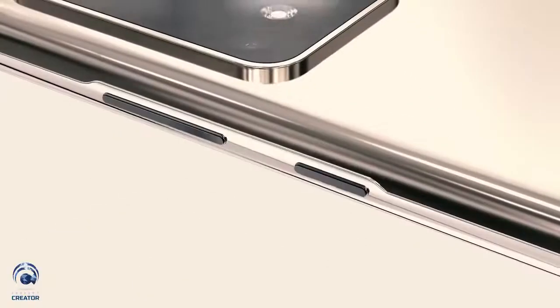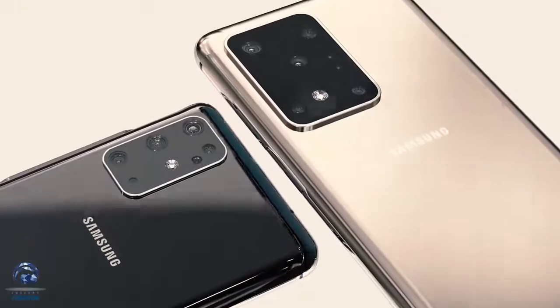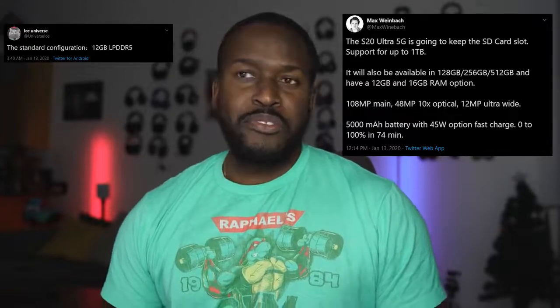The S20 Ultra looks like a behemoth of a device with a lot packed into it. This dropped from Max from XDA, stating some things found about this device. The S20 Ultra 5G will keep an SD card slot, which is great for a lot of people. You'll have storage variants from 128 to 512GB, and here's the kicker — RAM going from 12 gigabytes all the way to 16 gigabytes. That is a whole lot to play with, and it means your system should run really, really well.